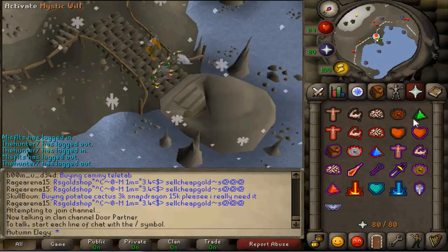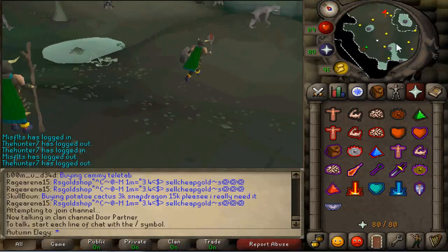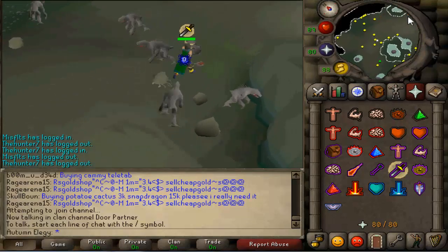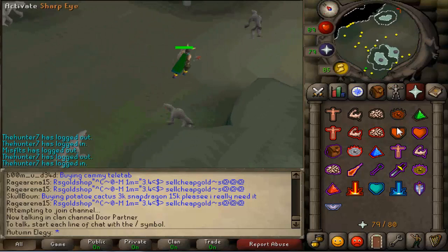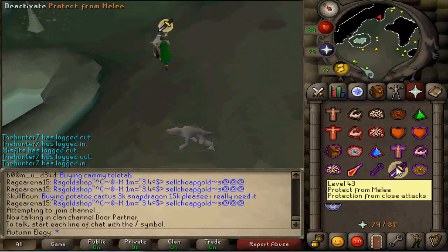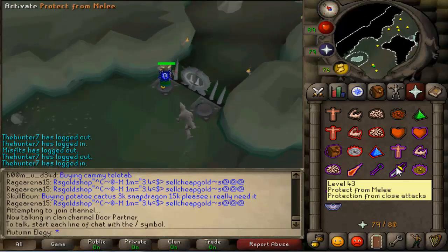Travel with Jarvald and he'll take you to Waterbirth Island. From there run north and walk around the tip of the island to a cave in the center — at this point you definitely need a friend because once you enter this cave you're going to need them to open a door with you. When you have enough energy, enter the cave and immediately pray Melee, because there are only monsters in here that attack with melee. Run to the north east corner and you'll find a door with two pressure plates on each side — you stand on one, your friend stands on the other, then click the door to open it.